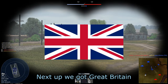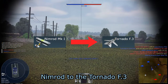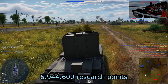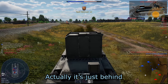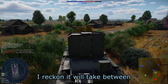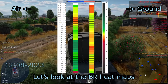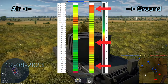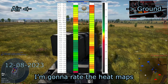Next up, Great Britain. You need to research and purchase 50 vehicles to get from the Nimrod to the Tornado F3, costing 5,944,600 research points — the second worst in this category, just behind the US. It will take between 3 and a half weeks to a month to get to top tier. There's actually a lot of green on the air heat map, which is looking really good, but it's quite the opposite on the ground heat map. I rate the heat maps 10 out of 20 points.